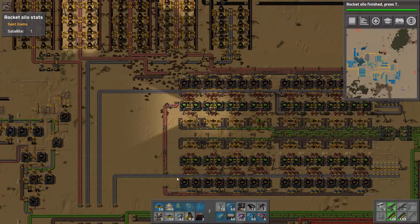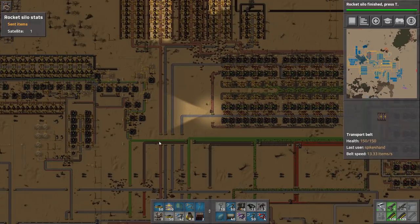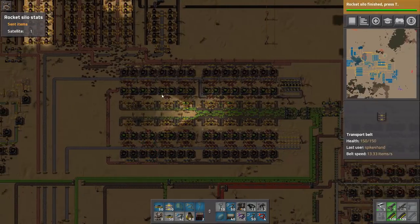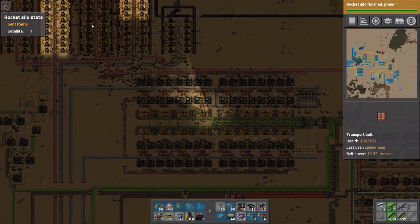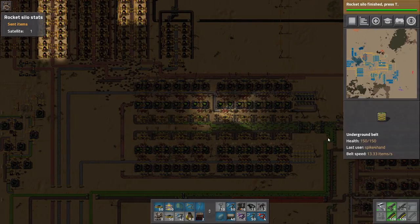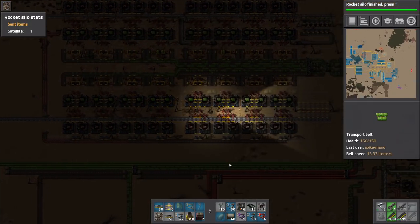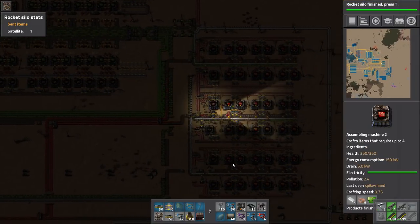For this run I dedicated basically two full lines to green circuit factories — one here and one coming down across here. Two full lines of copper and basically two full lines of iron. As far as where my smelting columns go: one copper smelting going to the science bases, then two to the green circuits, one over to the red circuit factories. And two full belts of iron going to the green circuit factories — that's really important.